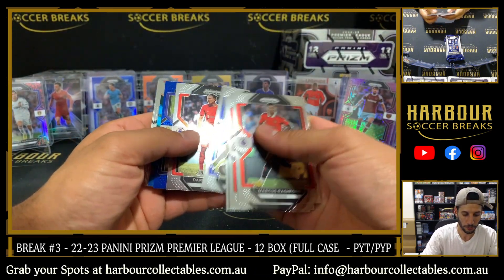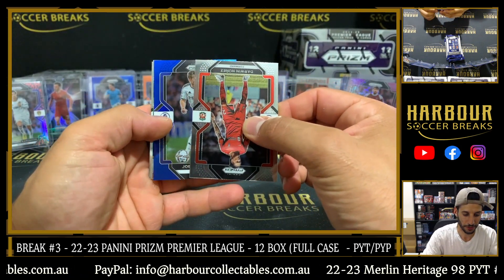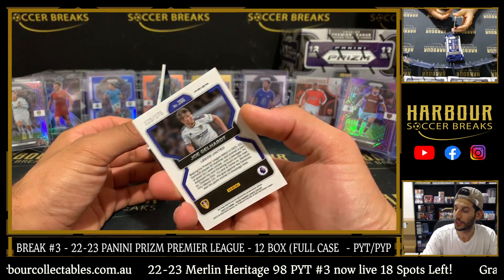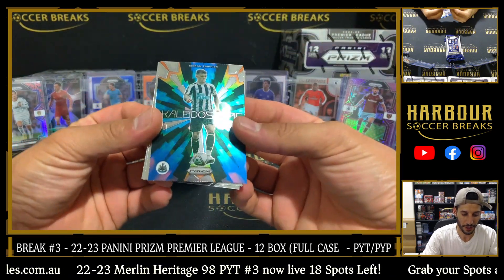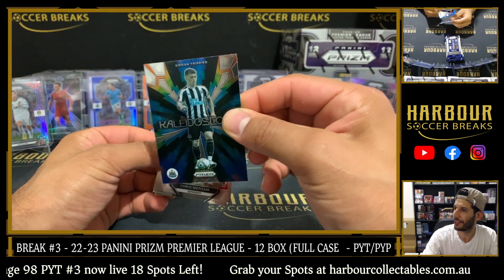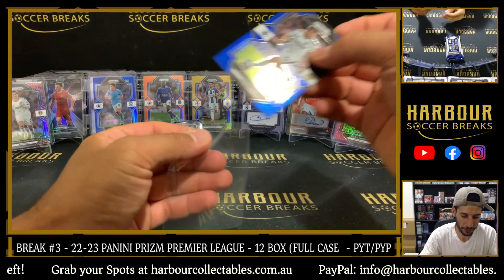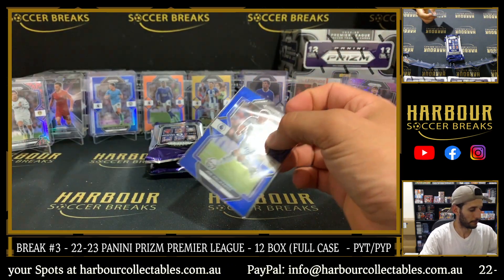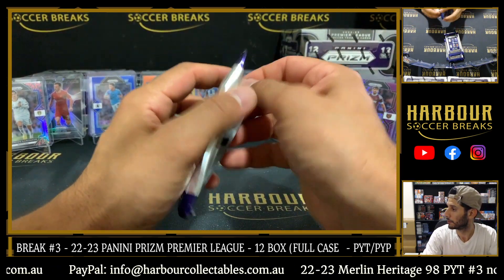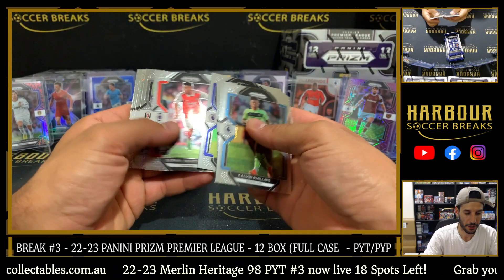We've got a blue for Leeds again — Leeds doing well. It is Joe Gelhart, 129 of 175. Kaleido on the Kieran Trippier — does that look off-coloured? Looks very off-coloured. Next pack: Hyper of Harrison Reed.